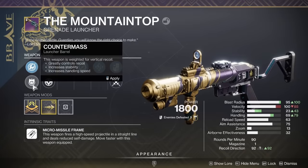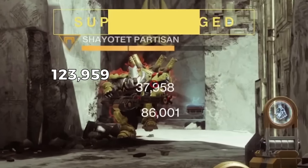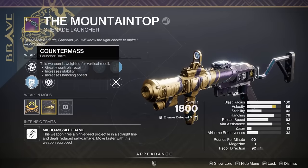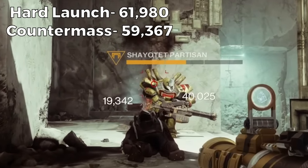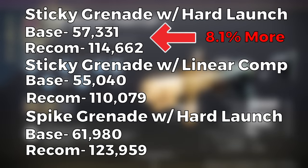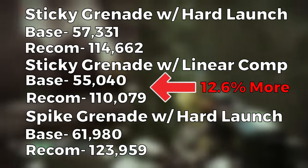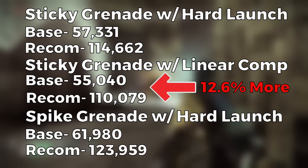Now let's get into the grenade perks that increase damage even more. With spike grenades and hard launch, we hit for 123,959 with recombination and 61,980 at base. With counter mass instead of hard launch, we hit for 118,733 with recombination and 59,367 at base. So hard launch alone is giving us a 4.4% damage buff. The hard launch with spike grenades hits for 8.1% more damage than sticky grenades with hard launch, and a whopping 12.6% harder than the sticky grenade version with linear compensator — which is actually pretty significant.